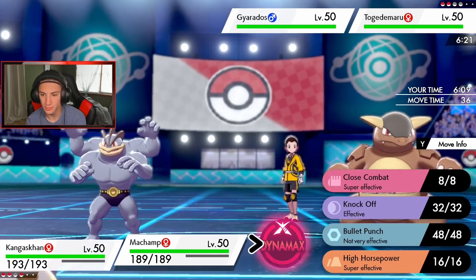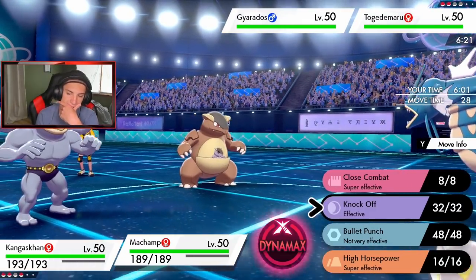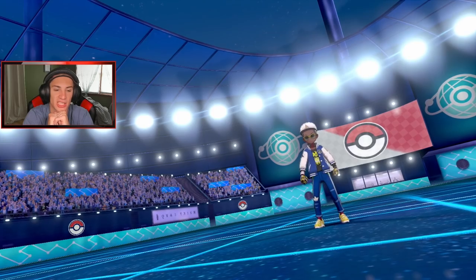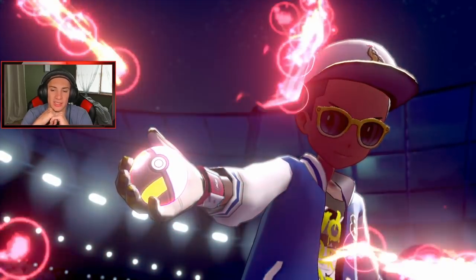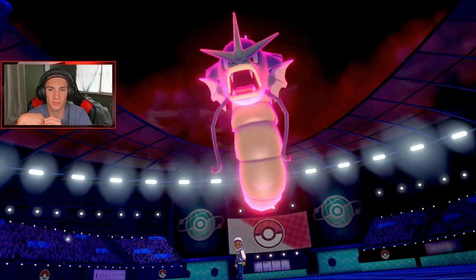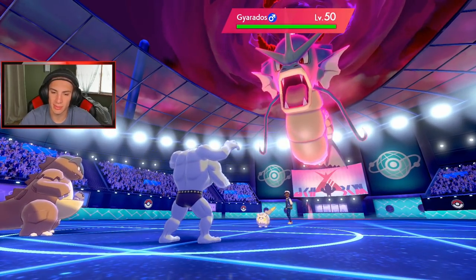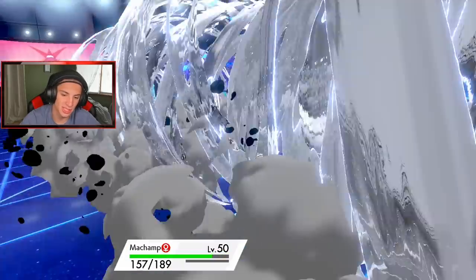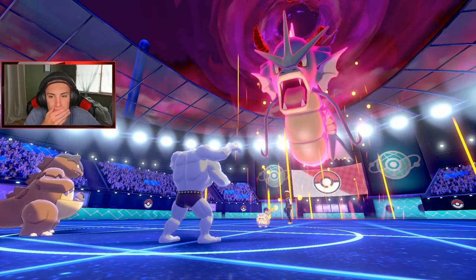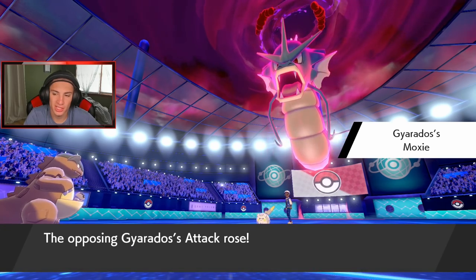I'm going to punch on this Togekiss. I might go for G-Max Chi Strike — knock off Gyarados's item and save for Dynamax. He's going to Dynamax though, which is scary. Maybe I should Dynamax Kangaskhan instead. Sitting tough now. I'll go for Knock Off to get rid of that item — probably a Life Orb, and it might be Moxie since it didn't Intimidate me when it popped out. He goes for Max Airstream and my Machamp goes down — Drain Punch is rolling and he's going to take speed advantage all day.